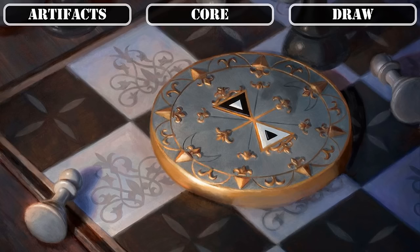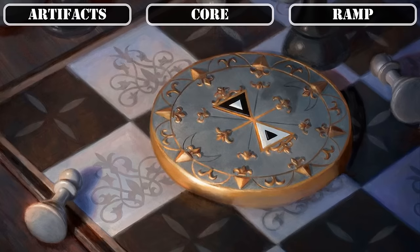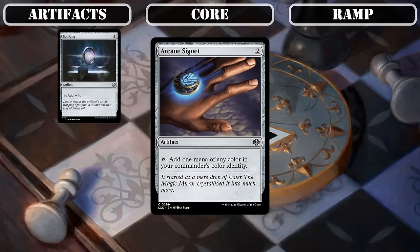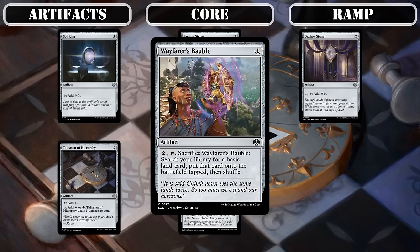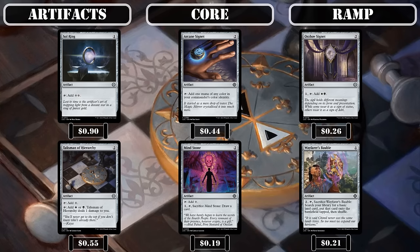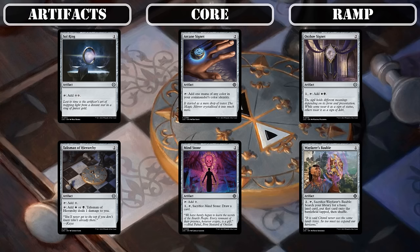Reaching our artifacts, this category consists entirely of core stat improving entries that either help replenish our resources or speed up our mana base. Skullclamp makes great use of our multitude of 1/1 creatures to cheaply and repeatedly generate card advantage, while also proccing our on-death payoffs and giving Lurrus additional bodies to reanimate. For mana rocks, we'll be running Sol Ring, Arcane Signet, Orzhov Signet, Talisman of Hierarchy, and Mind Stone, as well as Wayfarer's Bauble as a land ramp source — with the last two's sac effects making them recastable off of Lurrus for additional draw or land ramp if we need it.